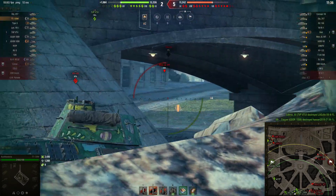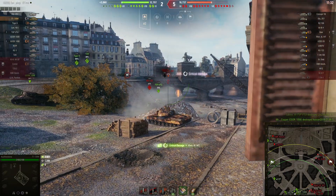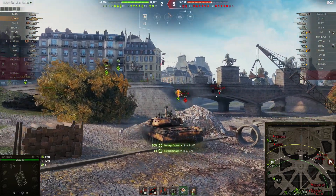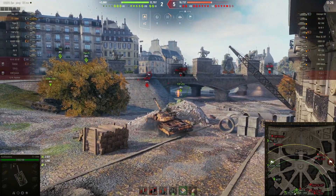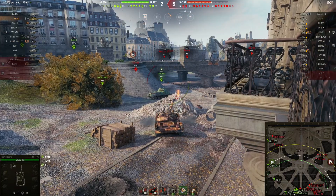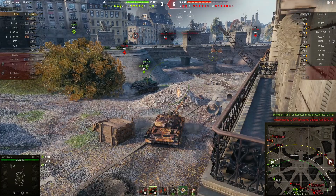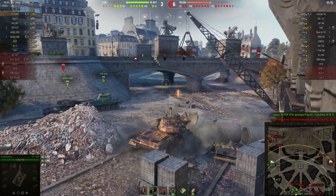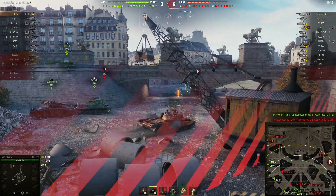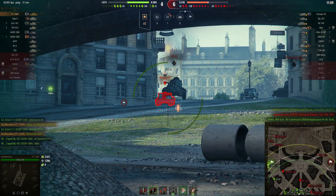Luckily I managed to hit it. We have this tier 7 heavy Borsig at the top — let's see if we can make this shot. Yes! 500 straight into Borsig's side, already around 3k. Awesome, let's go in front. I guess let's try to win this battle — still losing right now 6 to 3, but kind of equal with hit points, which is pretty good since we are on full HP.